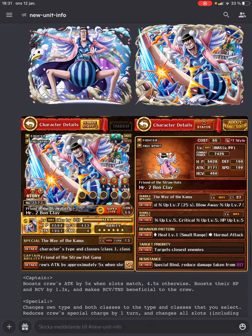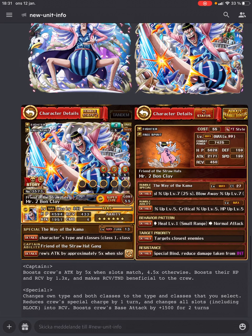Let's take a look at the special. It changes own type and both classes to the type and classes that you select. If you're interested to see how this looks, you can go into the World Government YouTube channel, which has uploaded a video where you can see this. Basically you get a pop-up menu where you select color and classes. Other than that, it reduces the crew's special charge by one turn, and changes all slots including block into recovery. It also boosts the crew's base attack by plus 1500 for two turns.